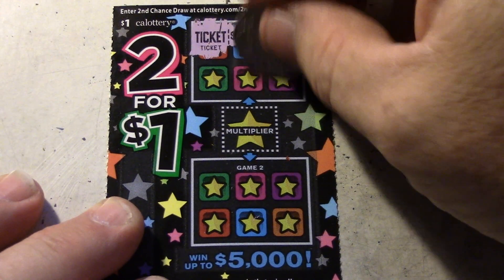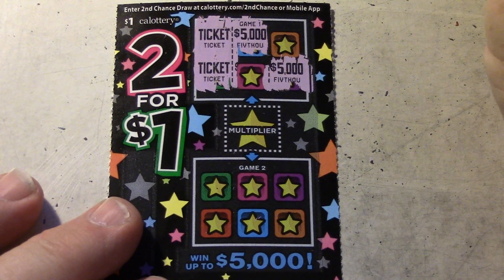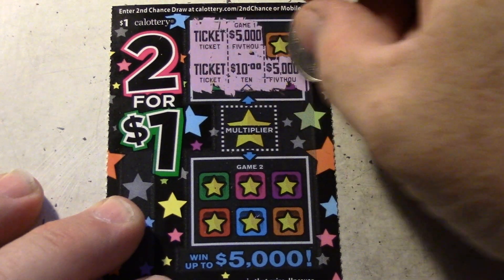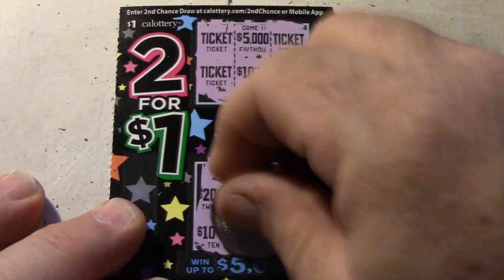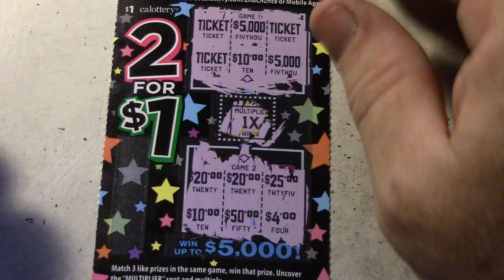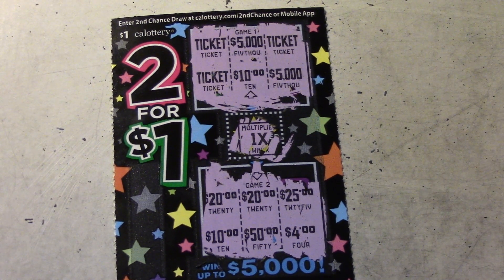We got a ticket right there — $5,000 right there! Oh my gosh, don't tease me like this. Come on, let there be five thousand dollars in this last one — this makes me nervous when I see that. Come on — oh, it's a ticket! So we got another win. It probably won't be anything down here, and this is probably a 1x because it's a ticket win. So we got two wins on the one dollar tickets: a ticket for one, four dollars on the other one — five bucks. We got our money back, broke even!